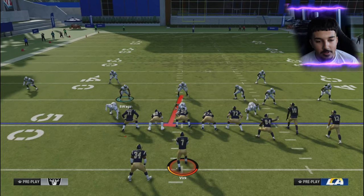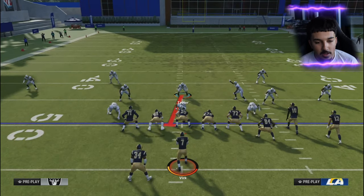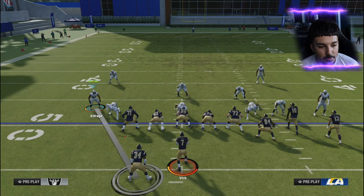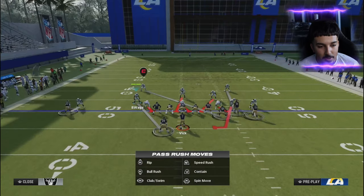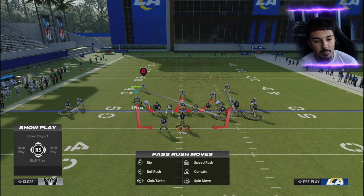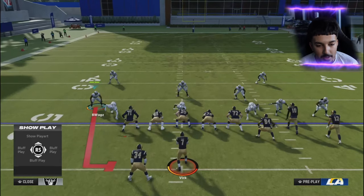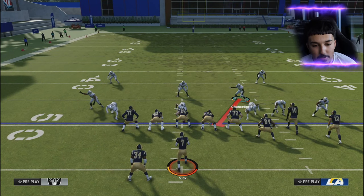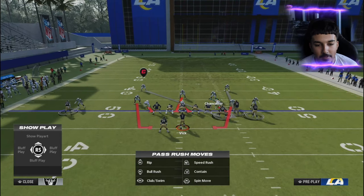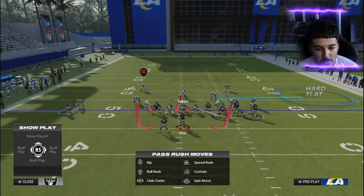Here's the setup. The play initially shows five to six guys blitzing. First, press your defense: triangle and down on the left stick to press. Next, move the linebacker out and put him on a blitz angle. Blitz him first, then contain — press R1, then R1 again to put him on QB contain. For this other linebacker, you can send six if you want, but for coverage you could put him in a hard flat to defend the flats, or man him up to the tight end versus bunch.